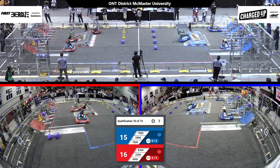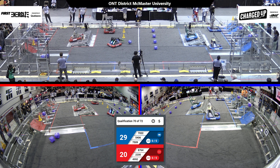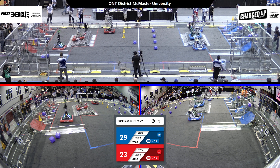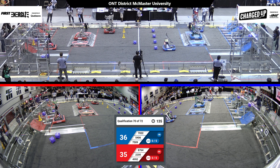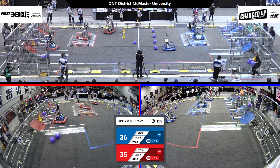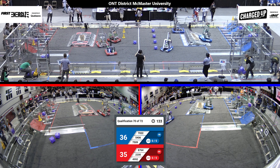On the Red Alliance they need 2200 — they've scored one cone and they have one cube. Looks like they're trying to line up for another cube, but they miss it. Over on the Blue Alliance, 5406 is all engaged on their charge stations with two cubes and one cone scored.